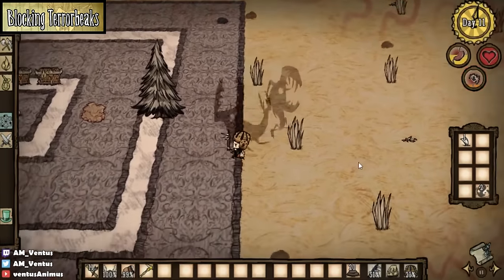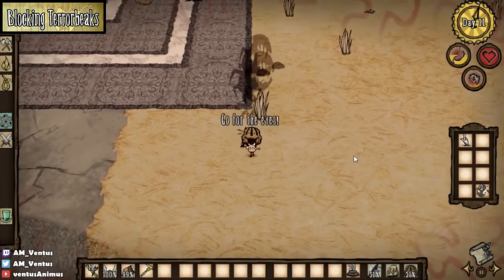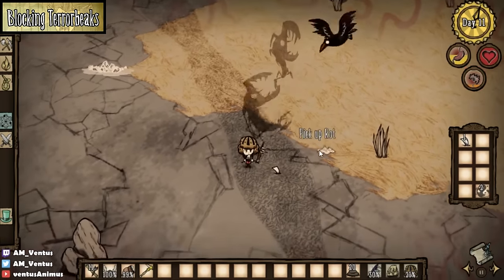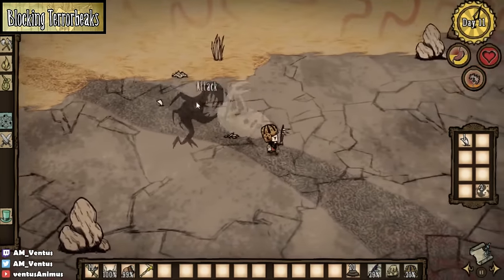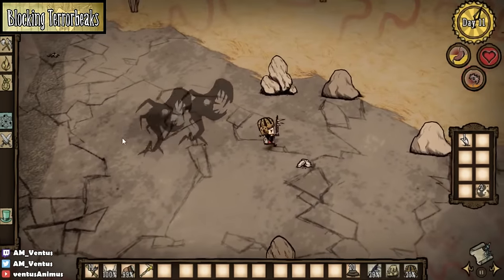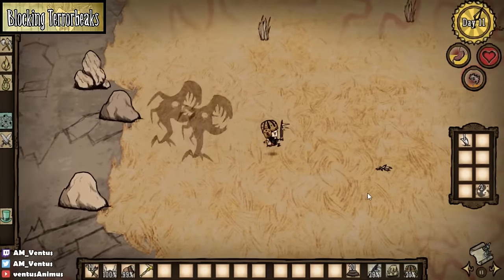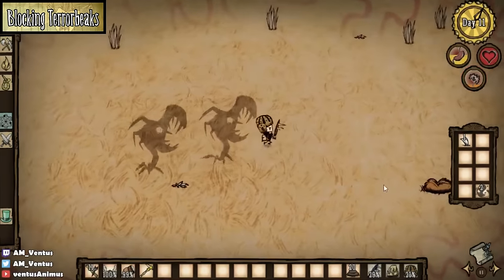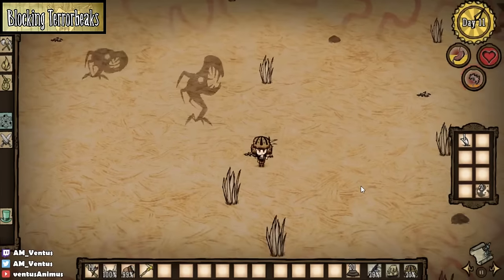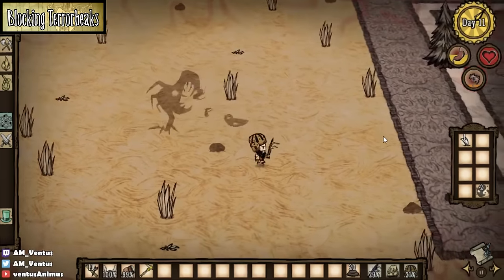One of the best uses of blocking is when fighting two terrorbeaks. For newer players, a single terrorbeak is already quite scary and can be fatal — two can be a nightmare. However, with blocking, you can make the fight a lot easier. Angle yourself so the two terrorbeaks are lined up next to each other, one after another, with the front terrorbeak directly in front of the back one. When you notice the back terrorbeak slowing down and moving sluggishly because the front one isn't giving it enough space, that's when you should engage. Allow the front terrorbeak to attack first, putting it into attack delay before striking it back.